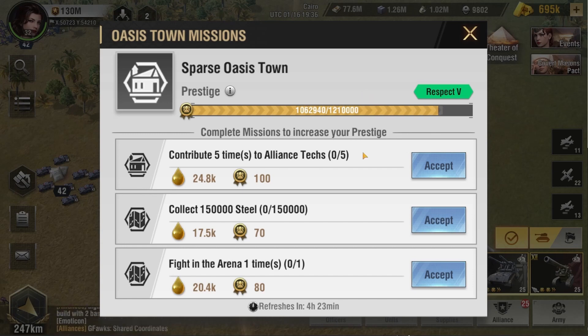The missions are actually pretty simple. They diversify between development and military-based missions. Once you accept a mission, you have to complete it in order to gain the rewards, which are Desert Oil and Prestige. The higher the difficulty of the mission, the more Desert Oil and Prestige you will be able to obtain. Therefore, make sure that you're going for those high-reward missions.